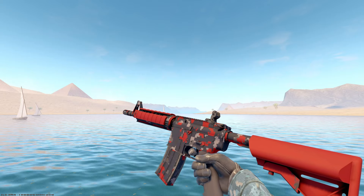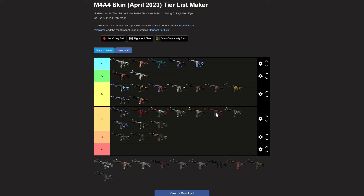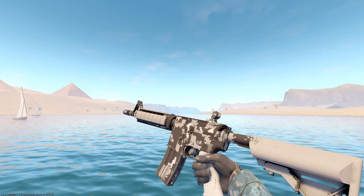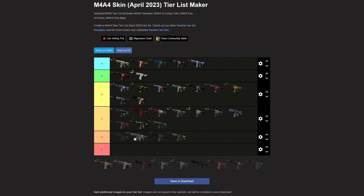Next up the Red DD Pat. What can you really say about DD Pats? They're not amazing, but I do like the colorful ones more than something like the Urban DD Pat. I don't know, it's not that great — I would probably throw it somewhere in C. I think probably around the same for me — it doesn't really stand out much. Actually, I'd probably put it under the X-Ray. I don't think I'd pick that up instead of the X-Ray.